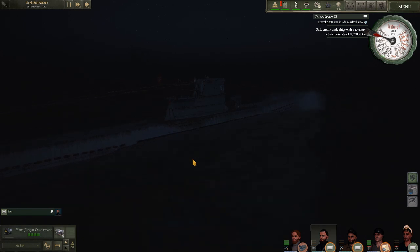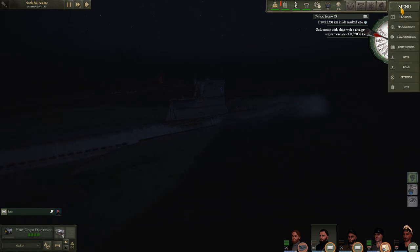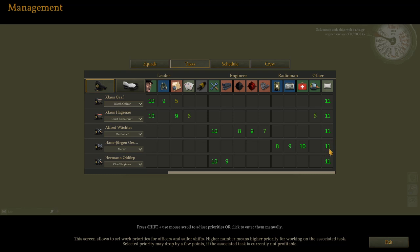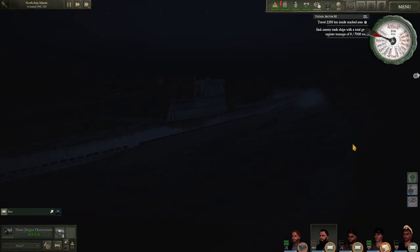Their scheduling under the management tab is certainly playing a part here, but at the same time their sleep priority is set at 11 — I would assume they would prioritize staying in bed. This leads me to think that their priority for sleeping is only active when they are building their fatigue bar. As soon as it hits full, they seem to jump out of bed. However, where I've changed the scheduling for the captain, he has not leapt out of bed even with a full fatigue bar.